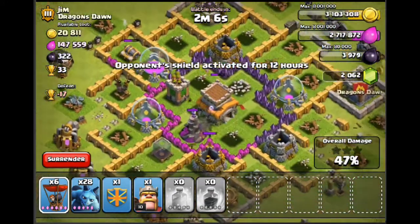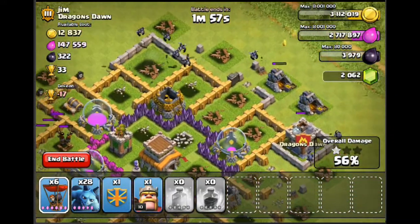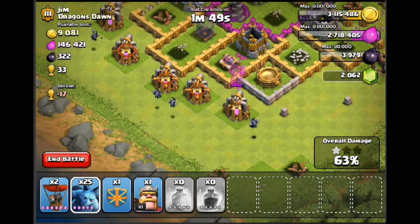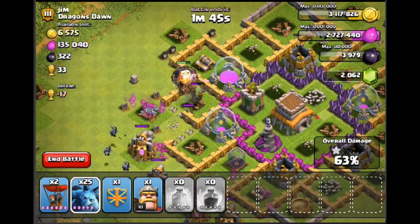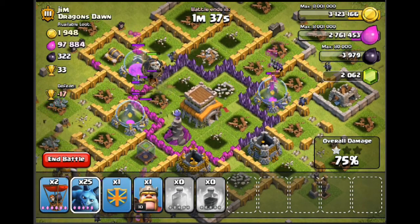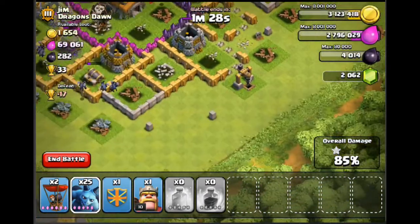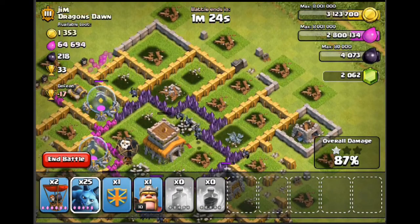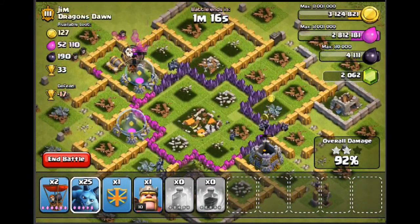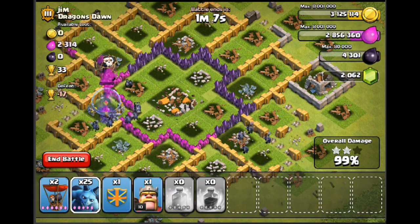They hadn't quite taken down that air defense, and neither did that one — okay, this raid's gone a bit skewed. I'm going to use the rest of my balloons — that's definitely going to do it. There's only one archer tower and a wizard tower left, and I don't think that wizard tower can do damage quickly enough to kill them. My minions are moving into center and we are now defenseless with just a few more buildings to take down.